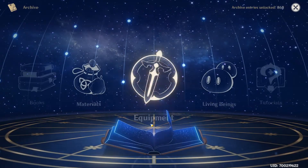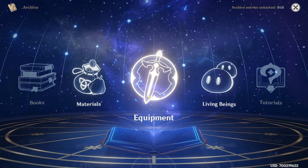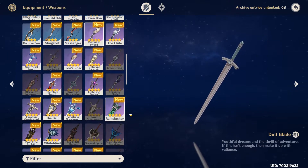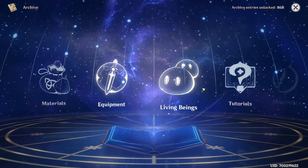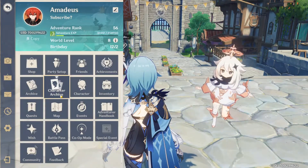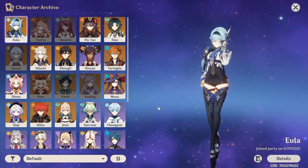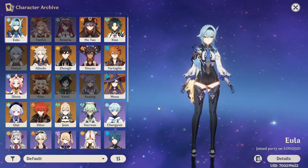Archive — this is a glossary of all the different things in the game. You can see a list of available equipment, whether or not you've obtained it, as well as living beings, in-game tutorials and so on. Feel free to browse this feature at your own leisure. Character archive is similar — you can see all the characters you own as well as the ones you don't, which are grayed out.